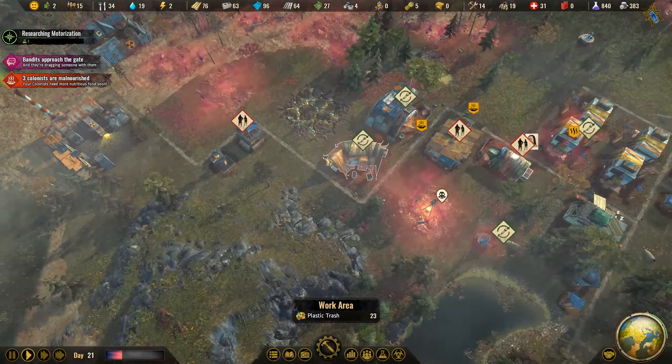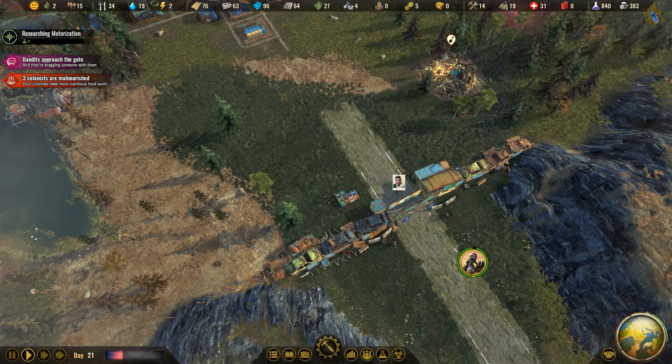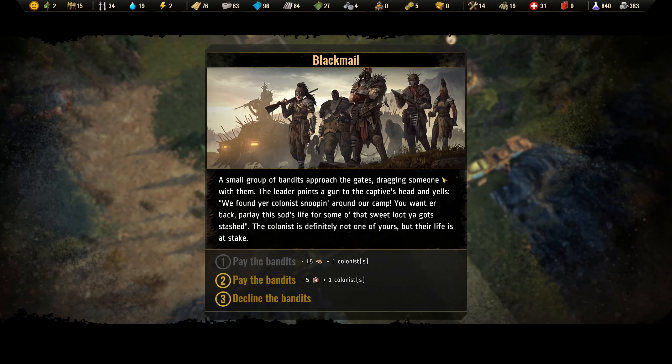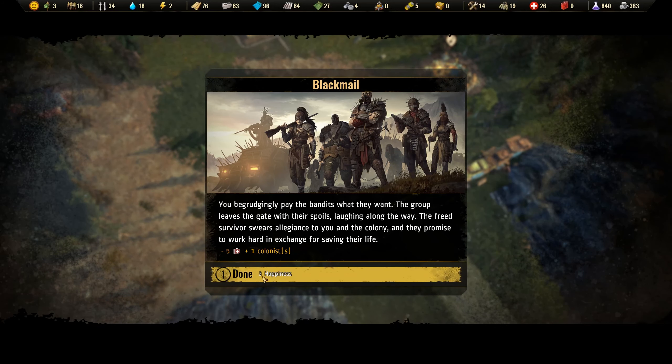Let's send my specialists back to the world map — there's Sang and Sobek. A small group of bandits is approaching the gate, dragging someone with them. The leader points a gun to the captive's head and yells that they found our colonist snooping around their camp. They want five medicine for her life. We do have 12 medicine, and we'd get a colonist out of this — let's do it. We pay five medicine and get the colonist back.